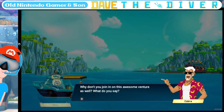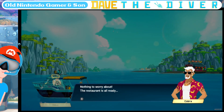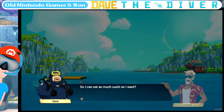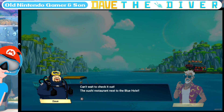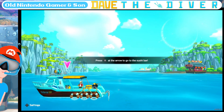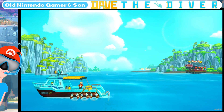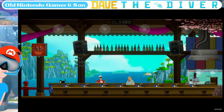I started a restaurant with my friend who sells one kind of sushi. The sushi sold here is made from fresh fish caught in the blue hole, where fish from all over the world can be found. Don't you think people will just go nuts for it? Yeah, I'm already craving it. So why don't you join in this awesome venture? All you need to do is dive to get ingredients. Press arrow on X to get to the sushi bar.